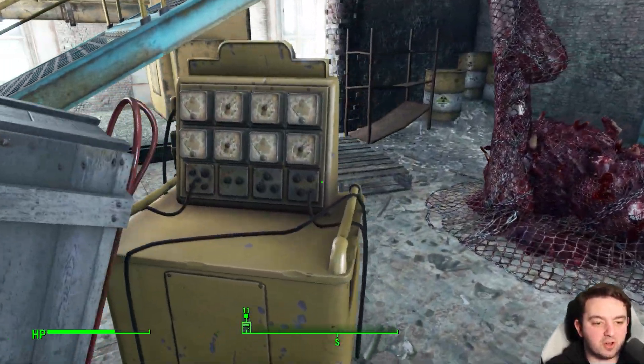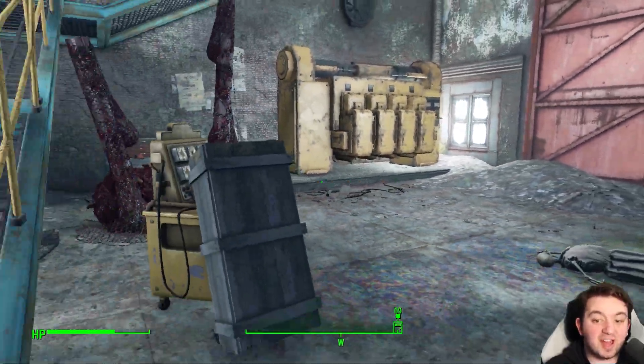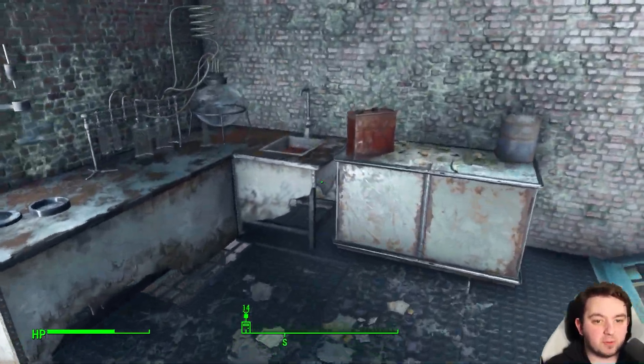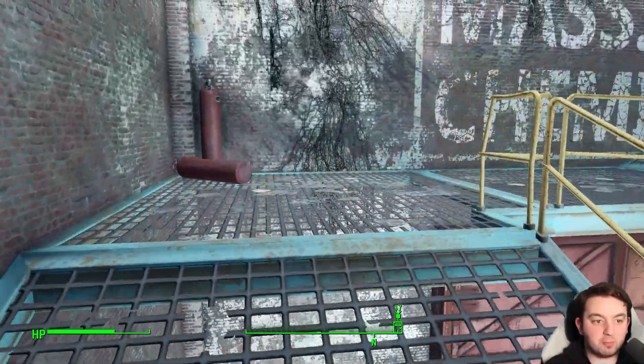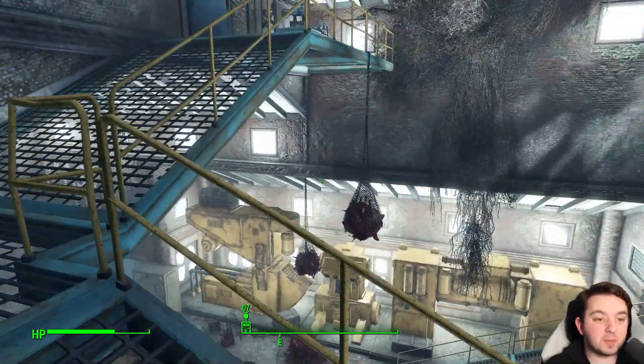The stealth boy is supposedly underneath the stairs. I'm not sure — I've gone round it and I can't see it. If you do find it, let me know in the comments section below and I will pin that for anyone else wanting to watch; it'll be a great help. Maybe it's not there — sometimes items are said to be somewhere and they're just not. That's the way it goes.